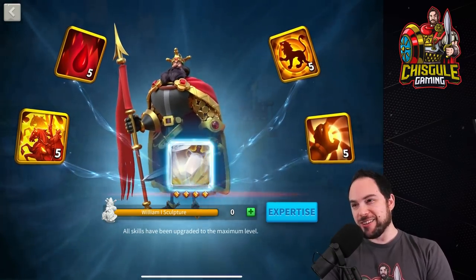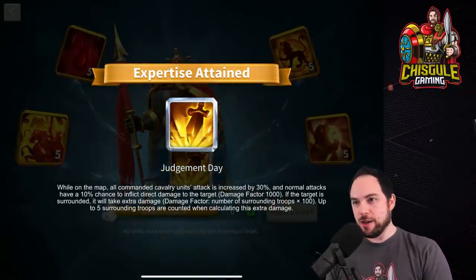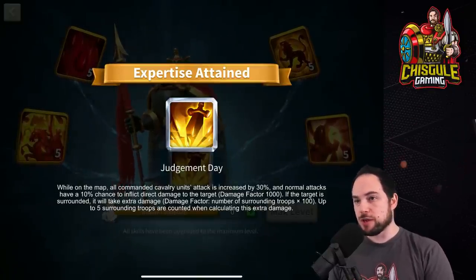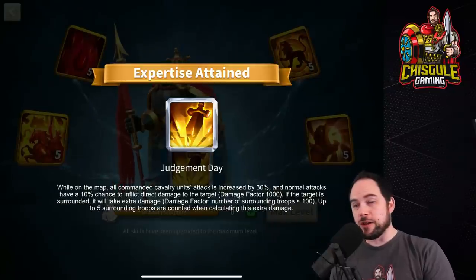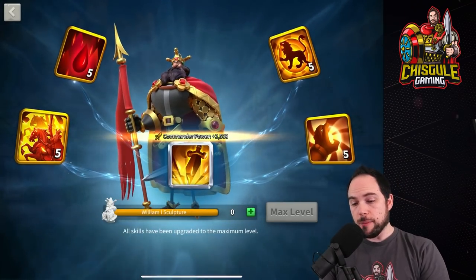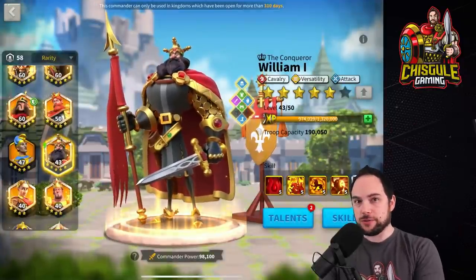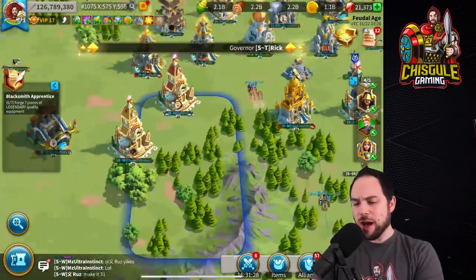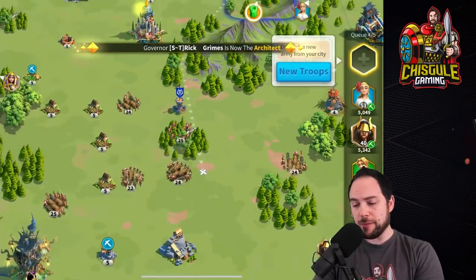We've unlocked the last skill, and there is the expertise — Expertise obtained: Judgment Day. While on the map, all cavalry units' attack is increased by 30% — an extra 10% boost. Normal attacks have a 10% chance to do 1,000 damage factor, and if the target is surrounded, each surrounding march does an extra 100 damage factor on this ability. It's an astonishing amount of damage combined with William's active skill. But we need to figure out whether William's active skill actually stacks with Joan of Arc.